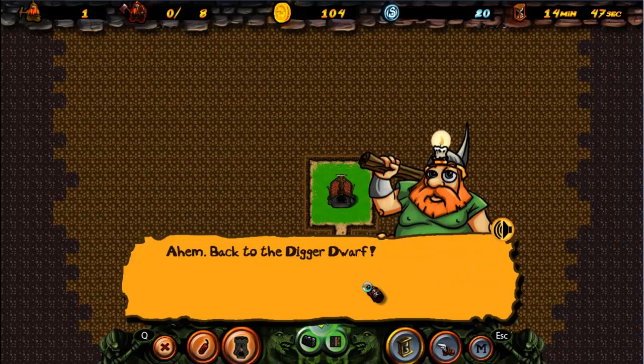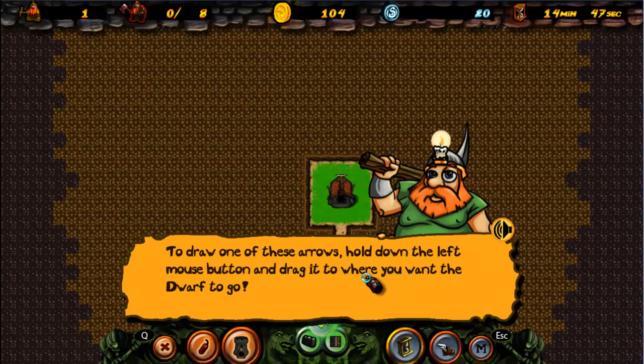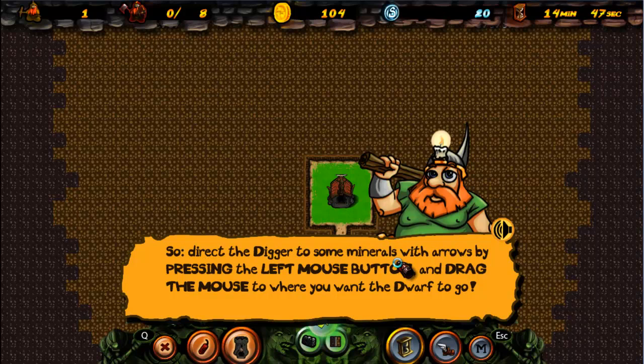Back to the digger dwarf — without proper instruction the buggers will just fool about at random! But you can make them go where you want by drawing arrows. To draw one of these arrows, hold down the left mouse button and drag it to where you want the dwarf to go. These arrows are pretty expensive, but you've got a nice discount since it's your first day on the job. Direct the digger to some minerals with arrows by pressing the left mouse button and dragging the mouse to where you want the dwarf to go.